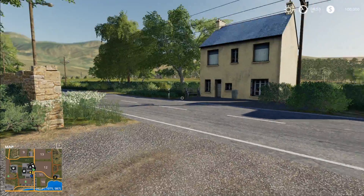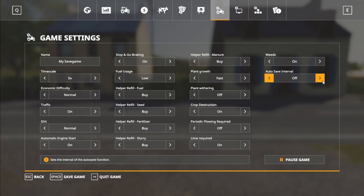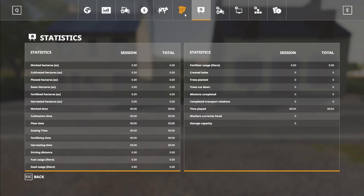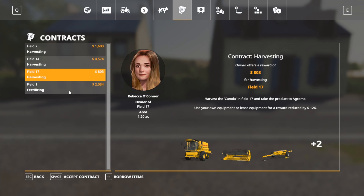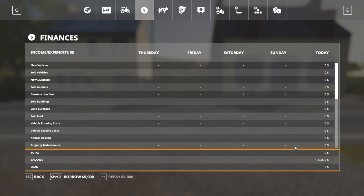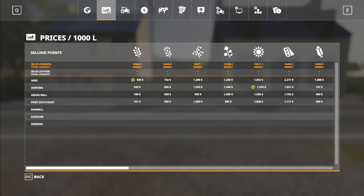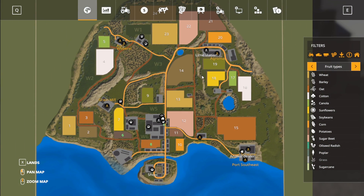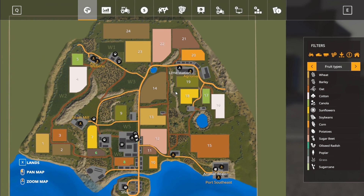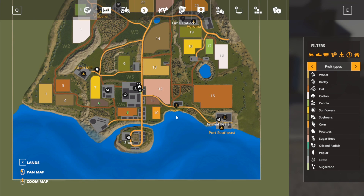This is where we start out. We are in new farm mode, as all of my map tours are. We hop into the menu here. There are contracts on the fields. You start off at $100,000 with a starting loan, and you have a lot of starting equipment in here, which you'll look at in the store. Here are your sell points that are available to you.